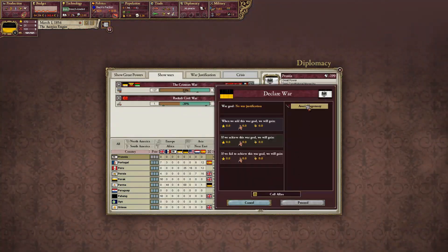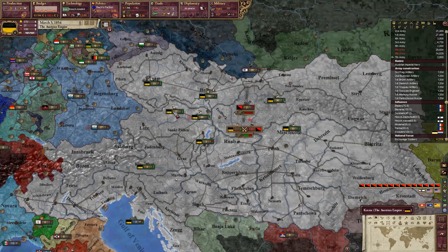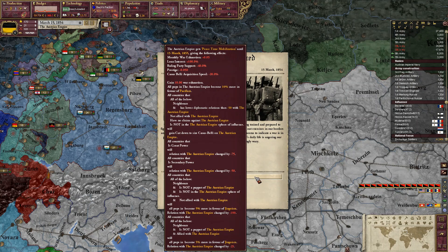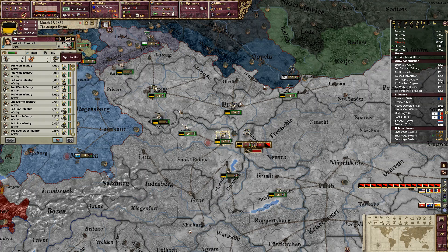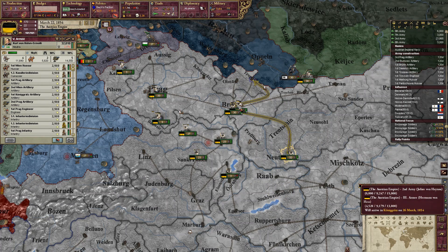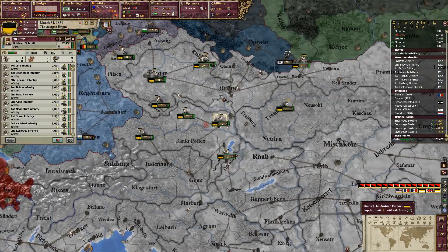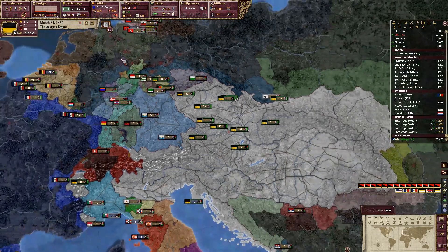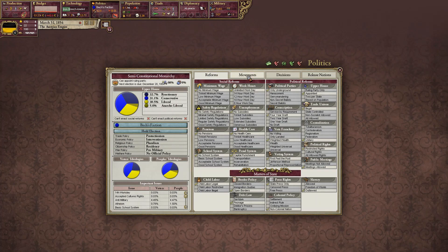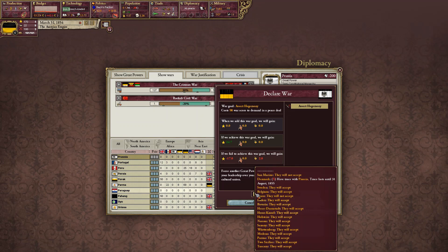If we declare war, would Hessex accept? They will — which everyone will accept. In the long run I don't think they're going to be able to get that anyway. Let's just get our armies in order. I just don't want to deal with it when the Austro-Hungarians declare their revolution, but we will jump into this war and see what happens. Hopefully nothing bad — the Austro-Hungarian brothers war.